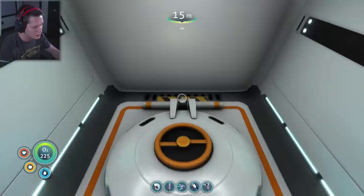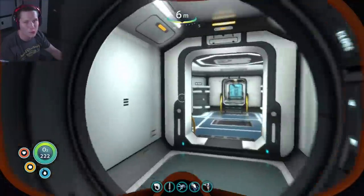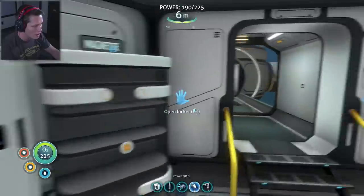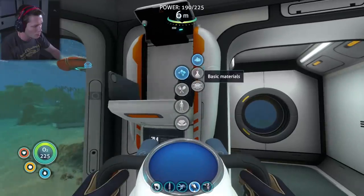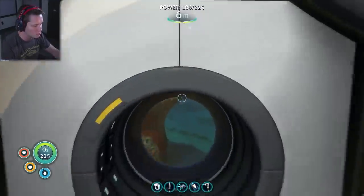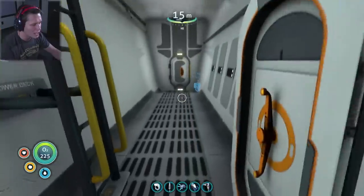I'm going to go back and make a plasteel ingot so we're ready for the mark two upgrade, because 900 meters is not very deep — we saw that last episode. I'm going to grab two lithium and an ingot to make the plasteel ingot. The idea is to have everything good to go so we don't necessarily have to come back right away.